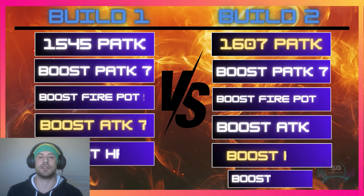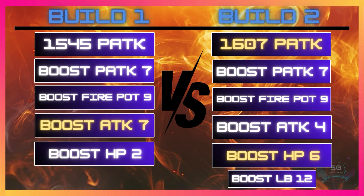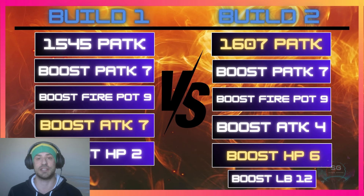The first build has slightly less physical attack stat than the second build. Both have boost physical attack level 7 and boost fire potency level 9. Build one with the Buster Sword has level 7 boost attack whereas build two only has level 4 boost attack. Build two has boost HP of level 6 and the extra limit break potency. So build one focuses more on attack, whereas build two gives you a lot more HP boost — Buster Sword secondary for attack with Prototype Crimson Blade, and Butterfly Edge with Crew Kicker for HP.